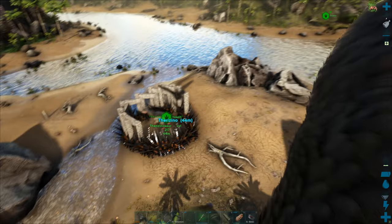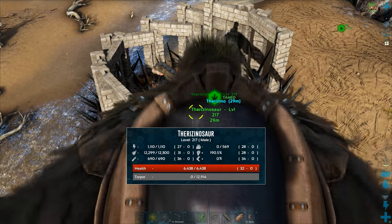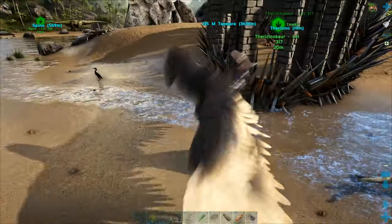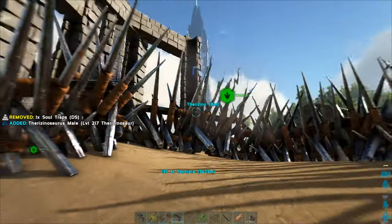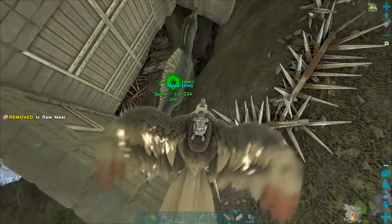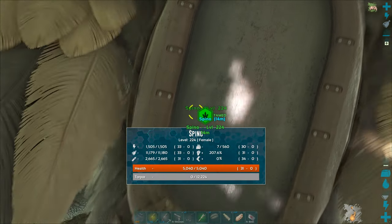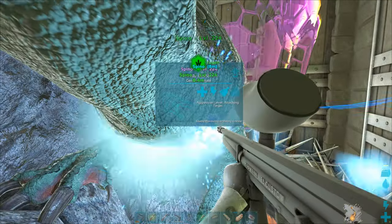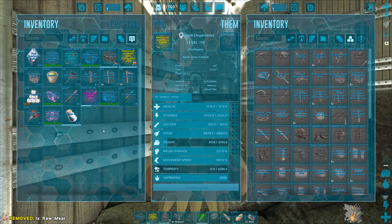Coming back — the therizino rolled abysmally on stats. We got another heavy breather with high speed. Well, it's a high level therizino — like I mentioned, they can be really tough to find — so let's pack it away as a tame nonetheless. It's an imprint — well, if I get the other half it is. Next up, the Spinosaurus, which thankfully tamed up perfectly fine. It came out quite average, but I'm okay with that. I probably won't be using the spino much anyway, but I'm happy I have one and didn't waste any people getting it.